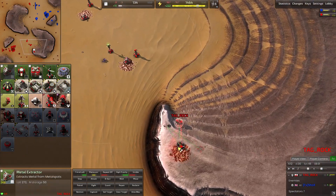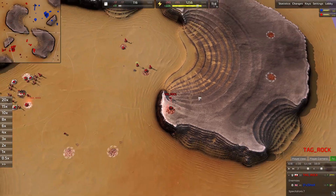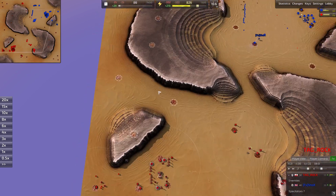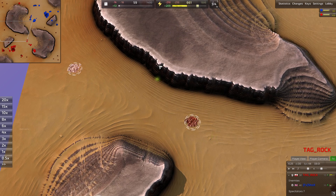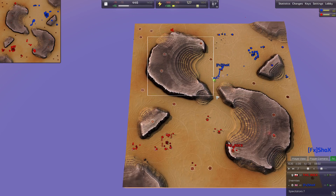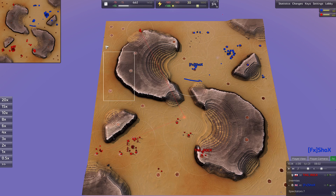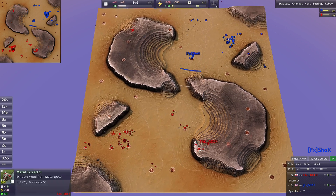I actually like building a radar right at the edge of the cliff after you've capped either one of these mexes. It gives you a lot of good information about your opponent's plateau — especially if you're making run-bys on the left side of the map, you can see if he's coming to meet you or if there's static defense already built there. Definitely a great place for a radar tower. Does he have one in the main base? I don't see one.